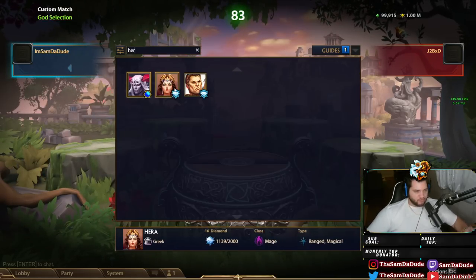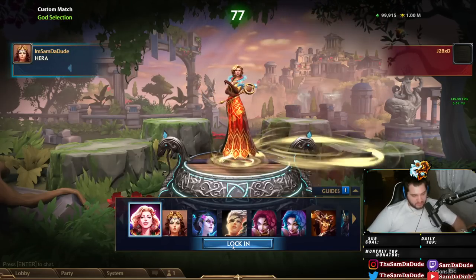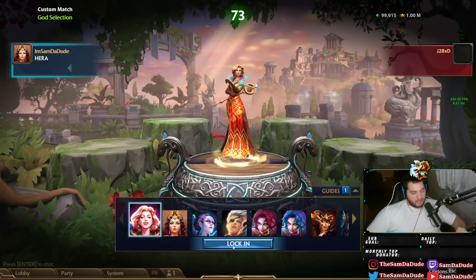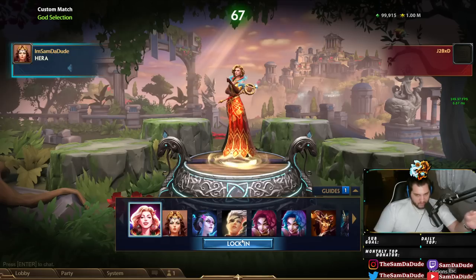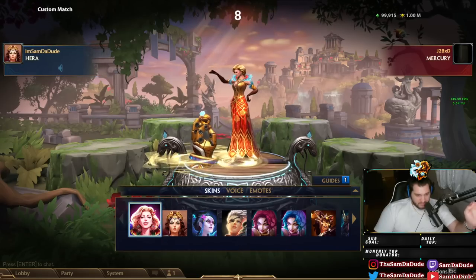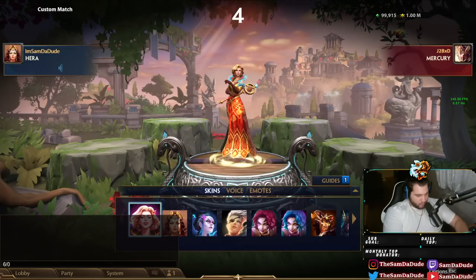You know how they had Tyrannical Plate Helm, which buffed the attack speed of Nuwa Minions and Vulcan Turret and stuff like that? And then they removed it because they're like, wow, that's way too strong. Well, they added a defensive item that buffs the attack speed of minions, but not by 15% like Tyrannical — by 60%. That's a 6-0.